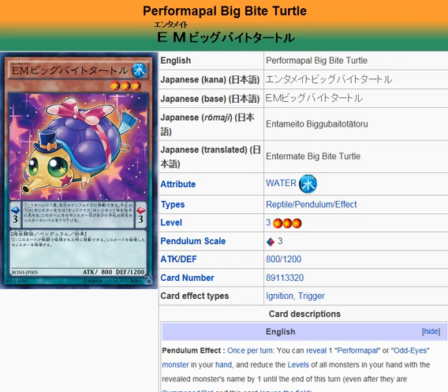Welcome to Yu-Gi-Oh 101 Card Review. Today we're reviewing a card released in Breakers of Shadow — Big Bite Turtle. They had Guitar Turtle before, and this is Big Bite Turtle, which ironically looks like it doesn't really have a mouth to bite with.